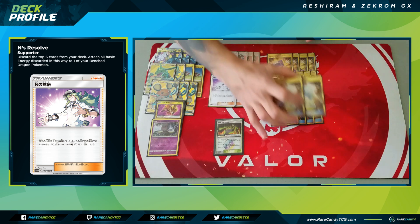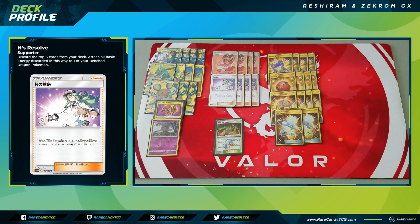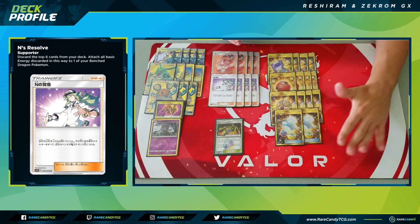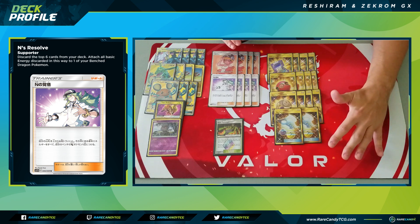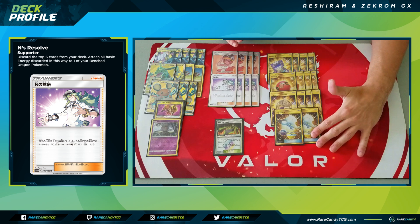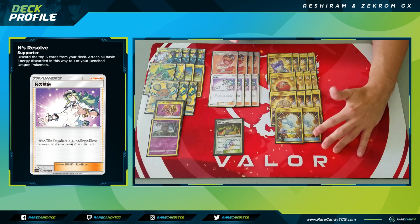We have two copies of Tag Switch, which moves up to two basic energies from one of our Tag Team Pokemon to another. This is important because Enn's Resolve dumps energy onto a benched Reshiram and Zekrom, but we still need energy on our active to attack. Tag Switch helps spread energy around more efficiently. You could argue for Energy Switch instead, but I like Tag Switch because moving two energy can power up a Reshiram and Zekrom in one go.